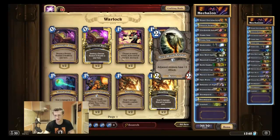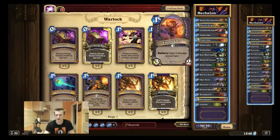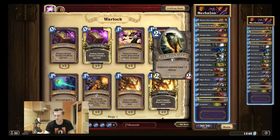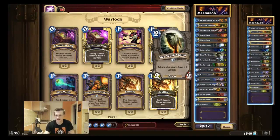Dire Wolf Alpha is a very strong card. It helps you trade efficiently with all 2-drops or 3-drops, even together with Abusive Sergeant. It protects your other minions like Undertaker against weapons and trading. If your opponent plays a midrange deck or a late-game control deck, you can play Dire Wolf and trade your weaker Deathrattle minions efficiently against their stronger minions, generating a stronger board.